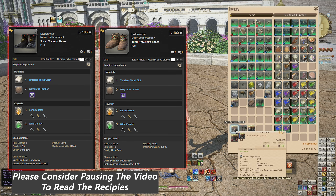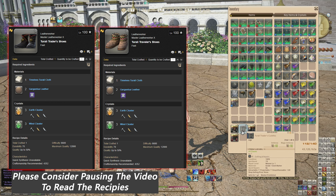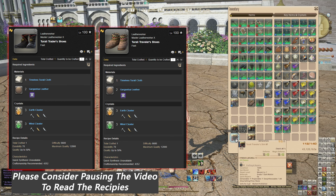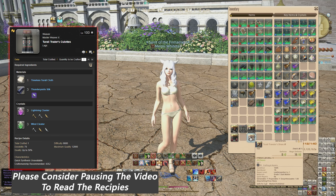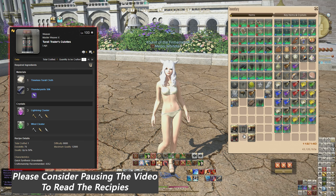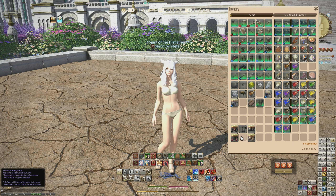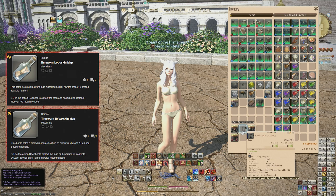You might be wondering how to craft these. Essentially you've got Leatherworker for the recipe for both of these shoes, and a Weaver recipe for your chest, your legs, and the other chest — so the Travelers and Traders stuff. The actual materials include the Timeless Turali cloth, which is confirmed to drop from the time-worn Lobo skin maps as well as the large eight-player maps.